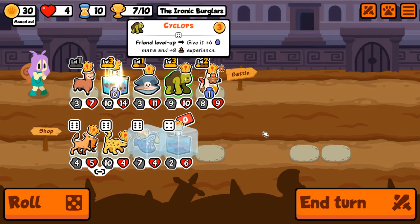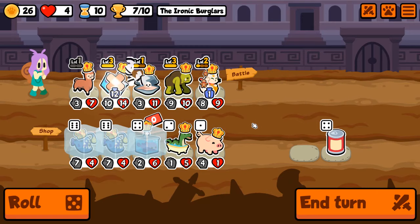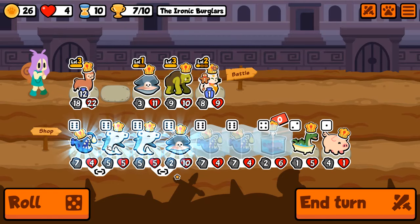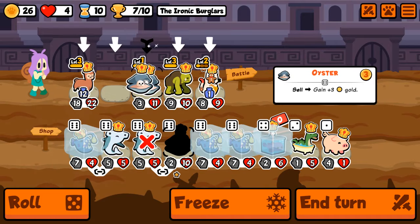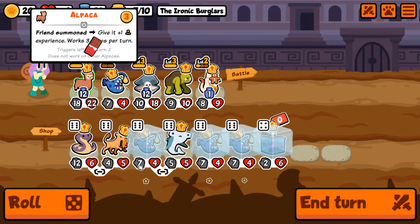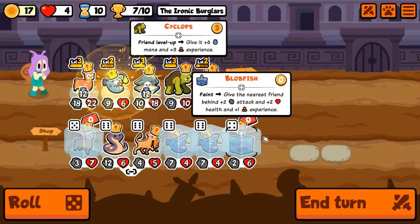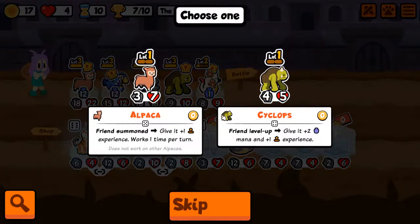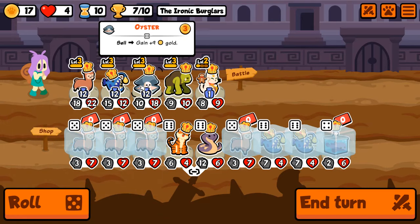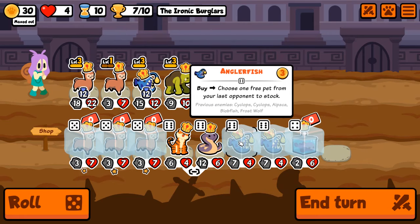Blobfish, blobfish, blobfish — they're all free. More Anglerfish. Show me a pill — thank you. Have you seen anything like this? What is actually going on? Let's freeze that and buy that. Oh, this is just sickening. I want to see more alpaca — oh, more alpaca, you shouldn't have. I can't even buy that now. Sell, sell. Maxed out gold — I probably missed out on value there, but it's not the end of the world.